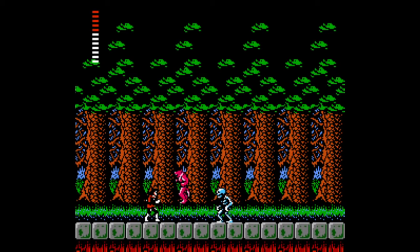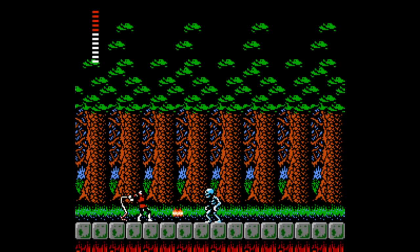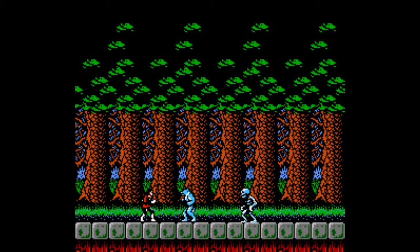Right now I'm building up hearts by fighting the Wolfman and the Skeleton in the Jova Woods. These guys only drop small hearts worth two each, instead of the four that the two-headed creatures drop on the left side of town. But we're not taking any damage fighting these guys. If we were to lose all of our lives, we would lose any hearts we have, so that's not helpful.